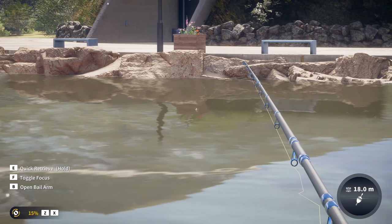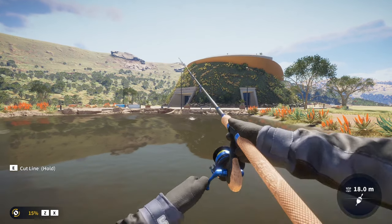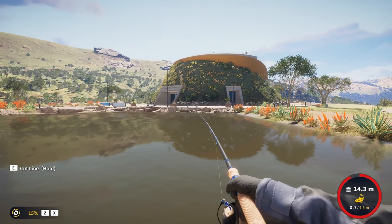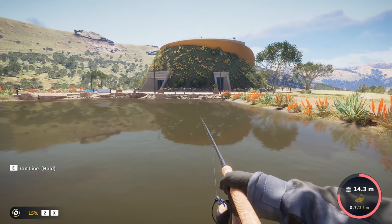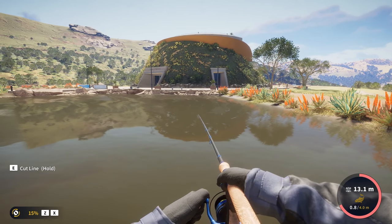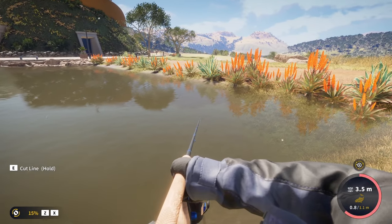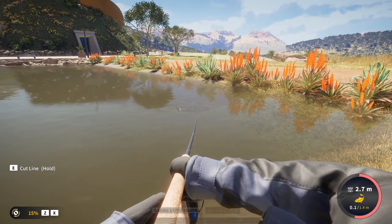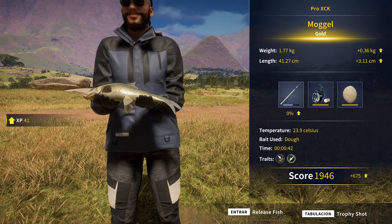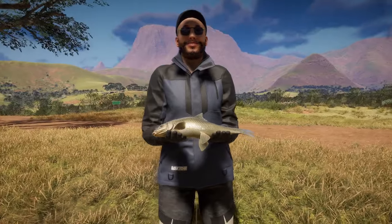It looks like the biggest mogul we have seen so far. It is putting some high tension on the 2 kilo line, so I think we're about to catch what will probably be our biggest mogul so far — many bronzes and silvers, but only one gold so far and that was on early access, and it was quite small. Let's see the size of this one. 1.77 kilos — our second gold mogul, on a hook size number 6 with dough. It works great for them on this pond.